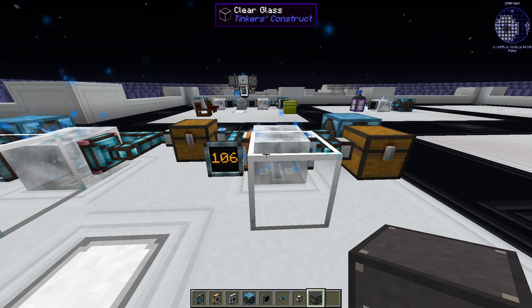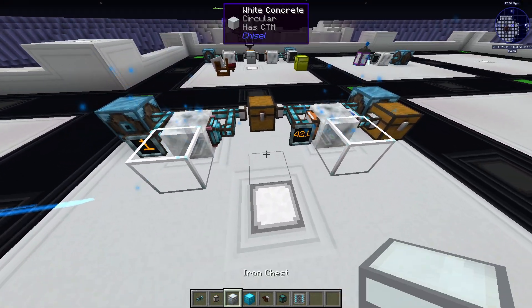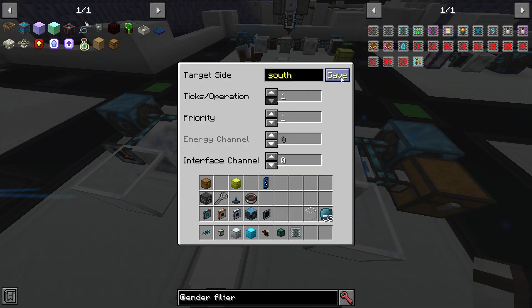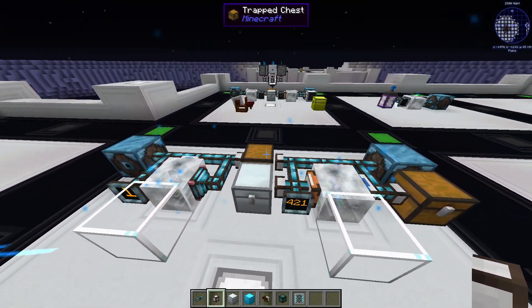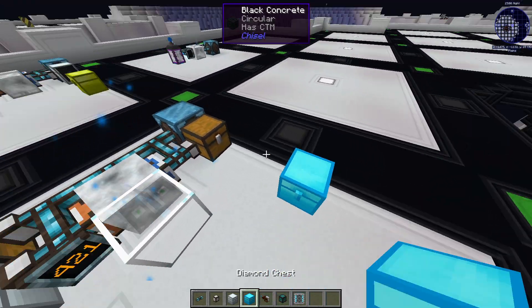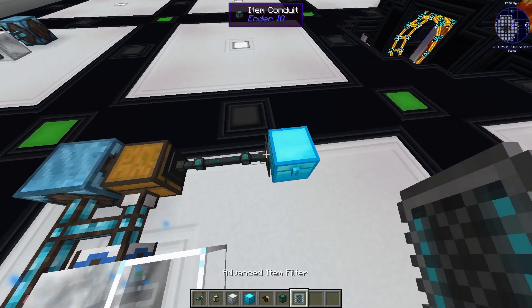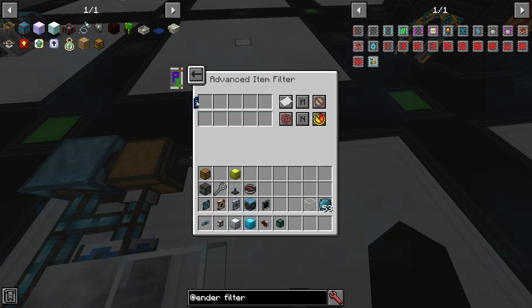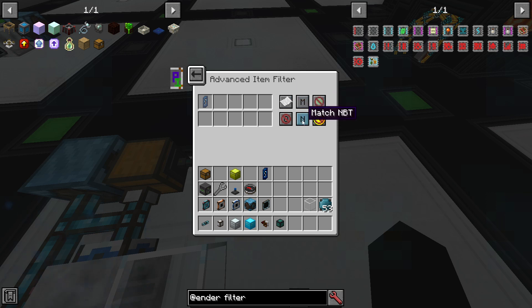After that, put down a grinder and another chest with an item interface. Put a higher priority on it so the second chamber will first take the grinded crystals and only then the splitted crystals. After that, put down the last chest and put an item filter in it to only pick up crystals with maximum properties. Make sure 'match NBT' is on.